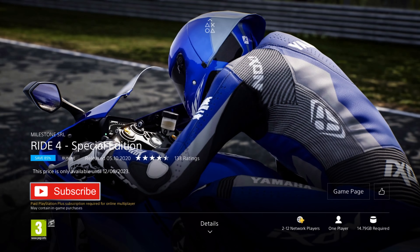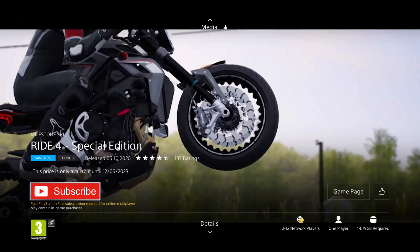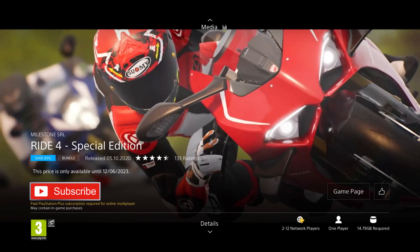We have a racing game next — Ride 4 Special Edition. It was released in 2020, so it's four years old, and it's on an 85% discount for the price of £10.49, which is the cheapest I've ever seen it and a really good deal. This edition includes the season pass worth over £30, with 60 new bikes, 140 extra events, and new tracks as well, so you're getting a ton of extra content in the complete package.